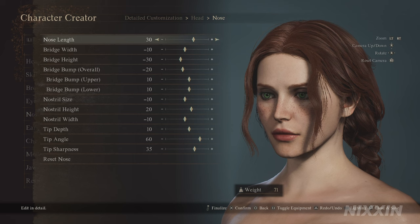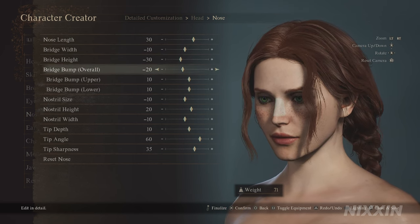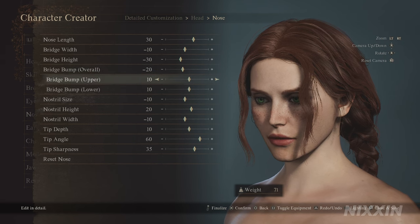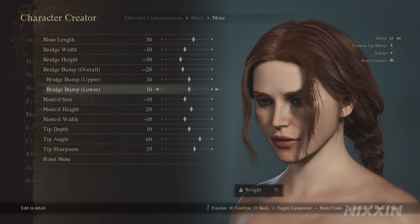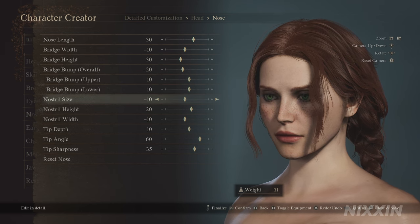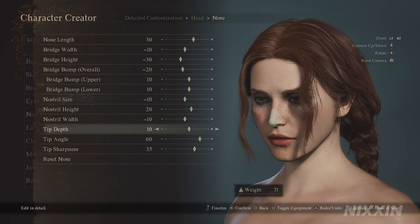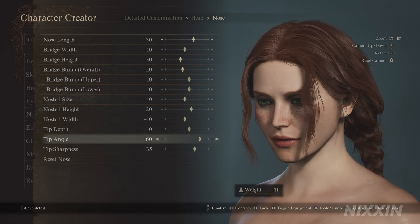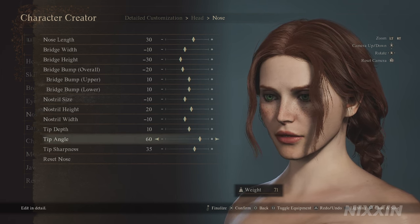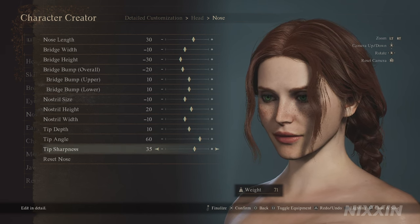For the nose, we have nose length at 30, width minus 10, height minus 30. The bump overall is minus 20, but upper and lower I bring up to 10. She has a fairly straight nose. Nose nostril size is minus 10, height at 20, width minus 10. Tip size is 10 and angle is 60 — the nose tip is pointing upwards. This is so that we can give her a very straight nose bridge. Tip sharpness at 35.